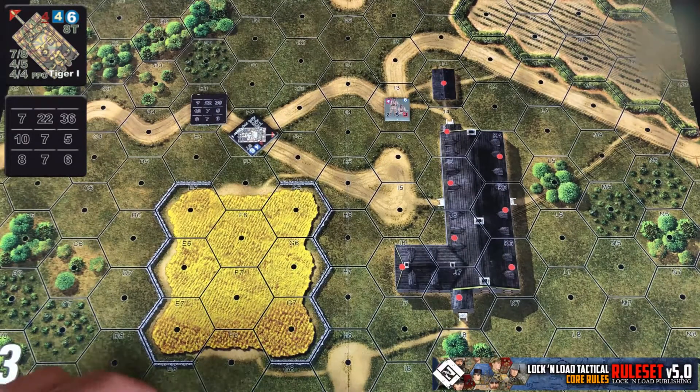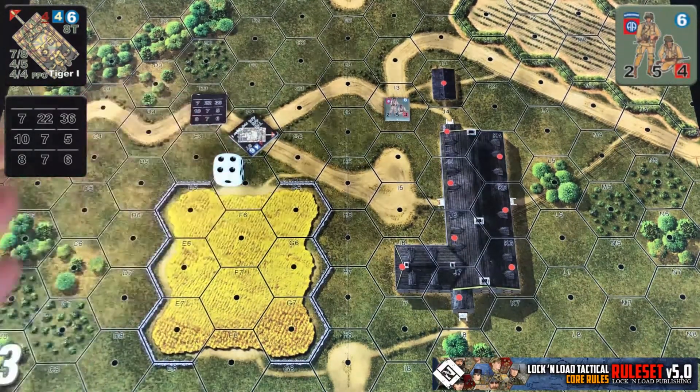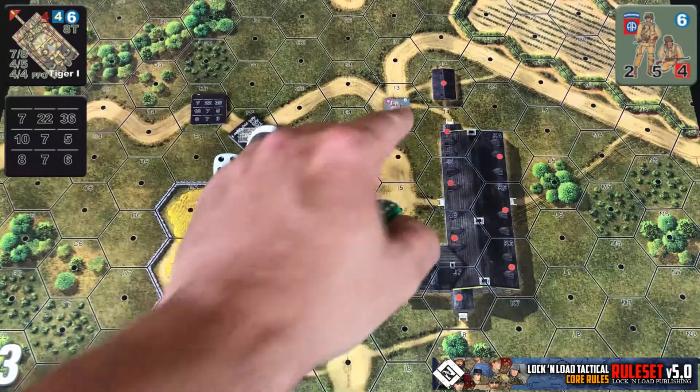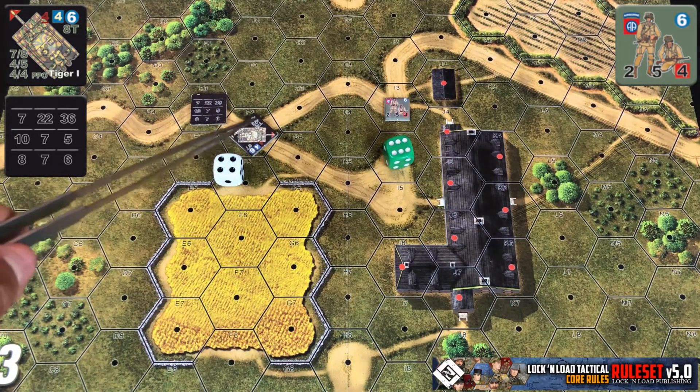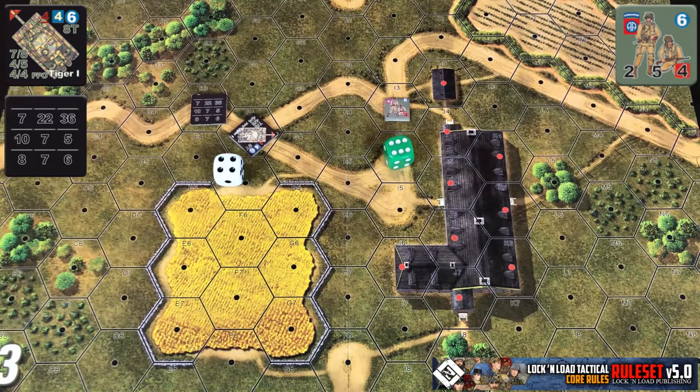For example, let's say our Tiger 1 rolled a 4 on a d6 and our Americans rolled a 6. You add your HE value of 4 to the roll of 4, giving you a total of 8, then compare it to the defender's roll of 6. This gives you a difference of 2, at which point you add that difference to a 1d6 roll and consult the damage chart as normal, just like in a direct fire combat.